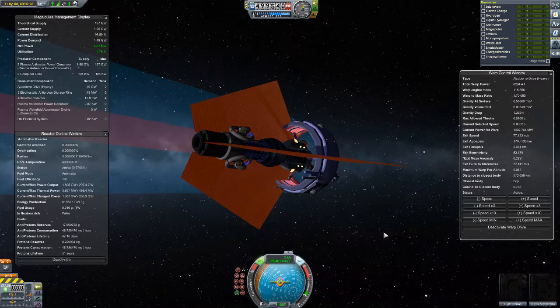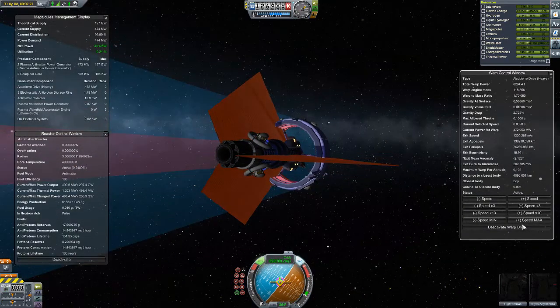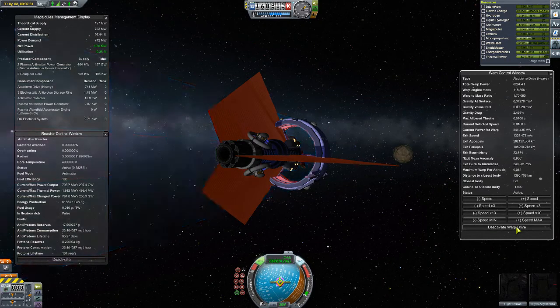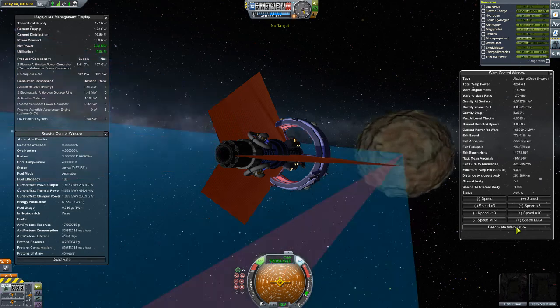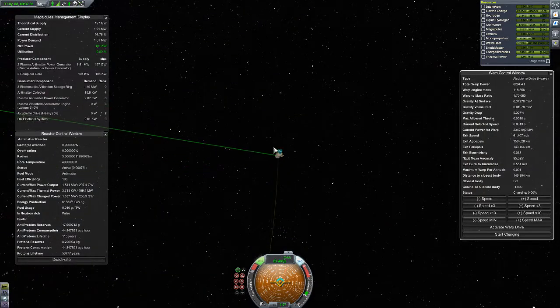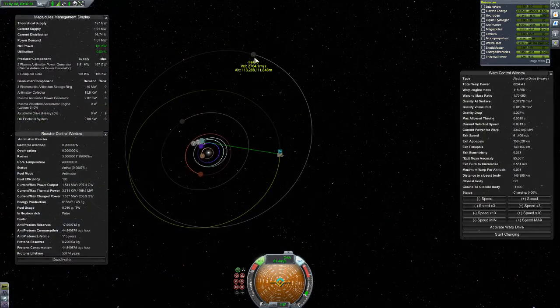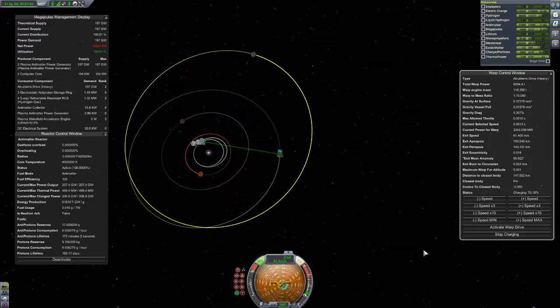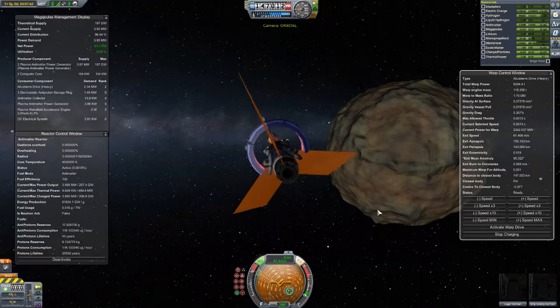Heading to Pol now — it's not a very long trip. And that looks like a Pol. Our final destination is Eeloo, so we point at Eeloo and prepare to cross the vast void — the outer emptiness.